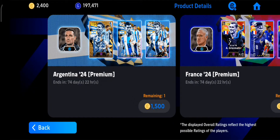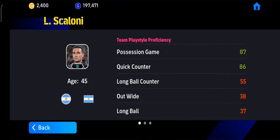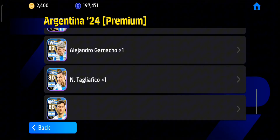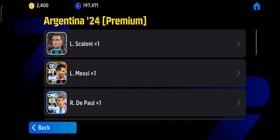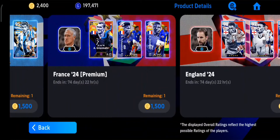I will say the best pack to buy is France, because everyone has Messi right now. There are Q counter managers, and the Argentina manager Scaloni has already boosted the game. If you want this manager and you don't have a Messi card, then you can surely go for this Argentina premium pack. You will get Messi at 105, and he can go to 106 if you put Sabian.